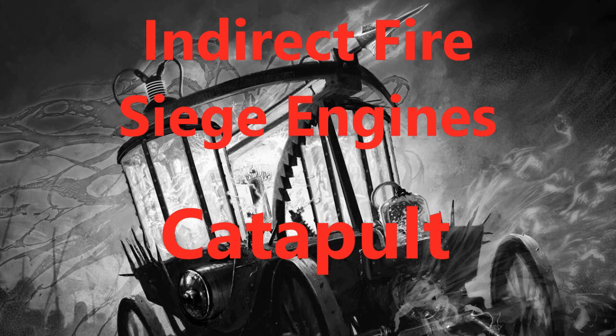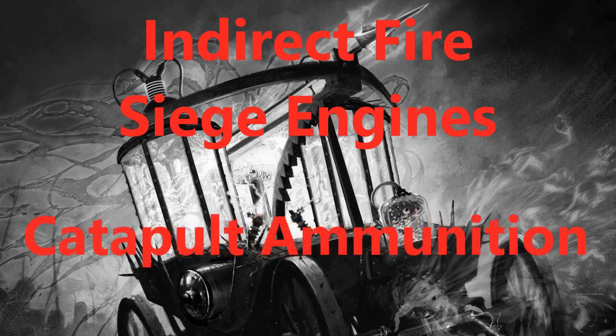The most iconic indirect fire siege engine is the catapult. Catapults come in three sizes. A light catapult has an aim DC of 15, is size large, deals 4d6 damage at a range of 150 feet, requires a crew of 2, and moves at 10 feet per round. A standard catapult has an aim DC of 20, is huge, deals 6d6 damage at 200 feet, requires a crew of 3, and has a speed of 0. The heavy catapult has an aim DC of 25, is gargantuan, deals 8d6 damage at 300 feet, requires a crew of 4, and has a speed of 0.